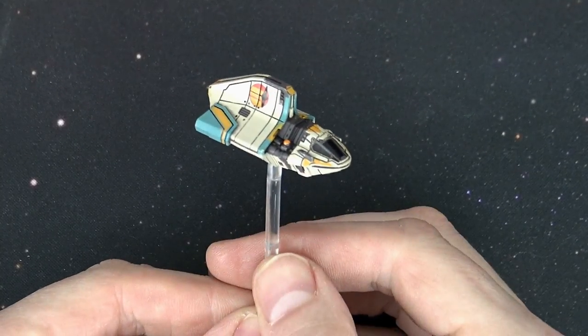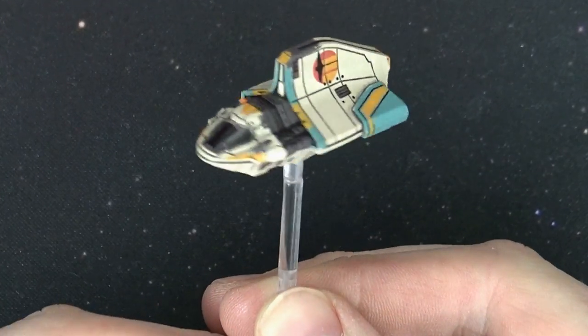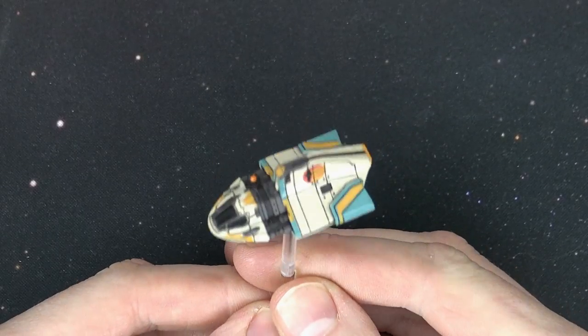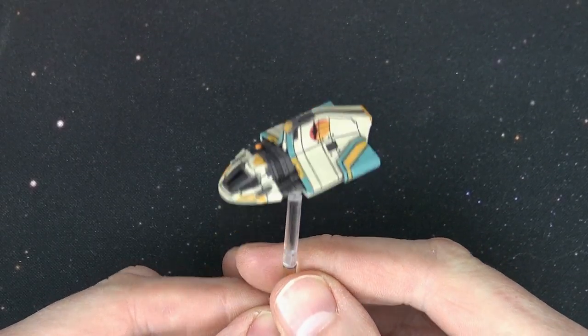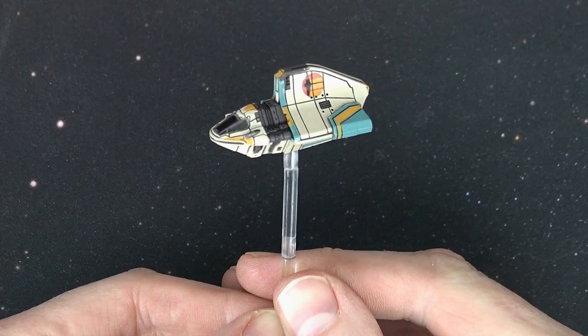Here's a closer look at the miniature itself. Of course, these come pre-painted on their stand — it's a small stand. The Phantom is a new way for you to play with the Rebels characters in your games, which is pretty neat. The expansion set comes with 13 cards.